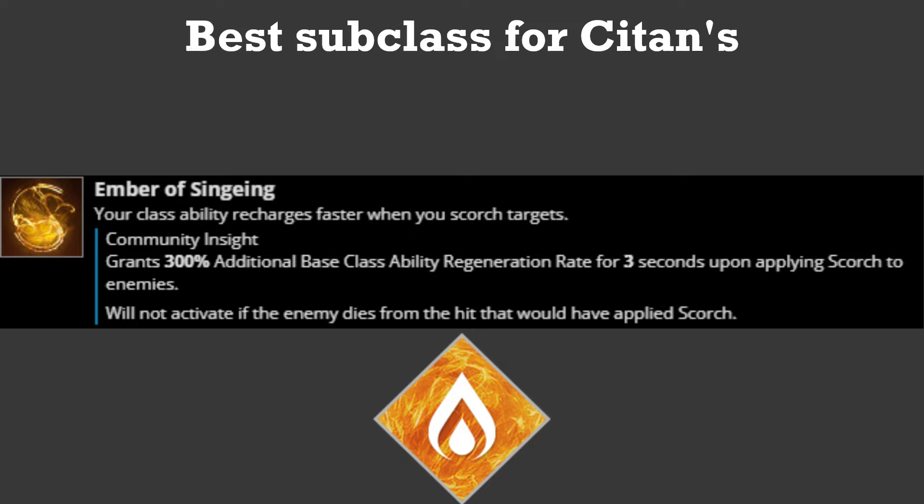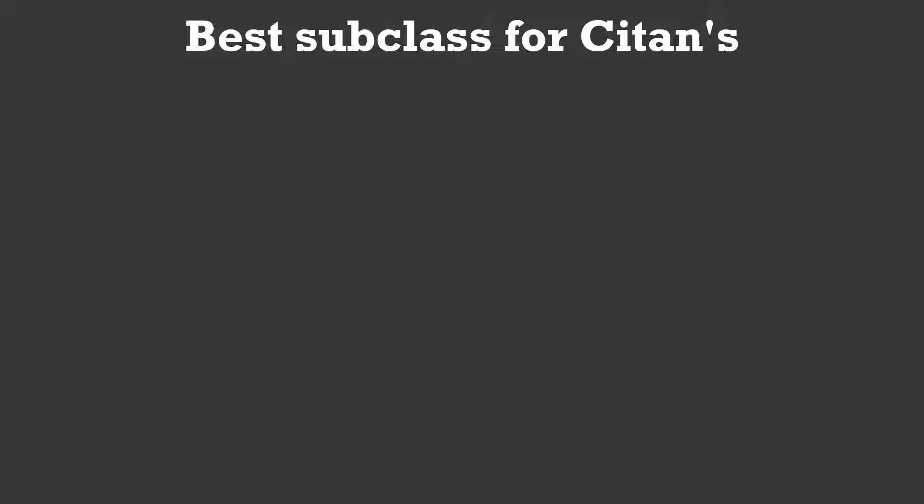I'm on a mission to make Destiny's forgotten exotics usable, and today I'm using Scytons Ramparts. Scytons are a Titan exotic that allows you to shoot through your towering barricade. It sounds pretty cool, but it does come at a cost.